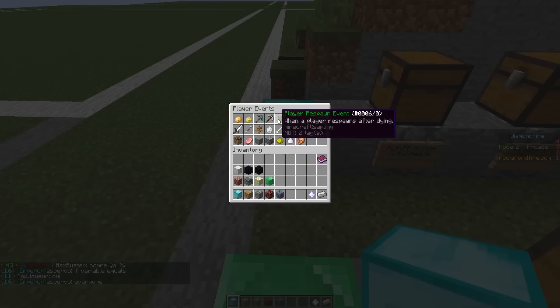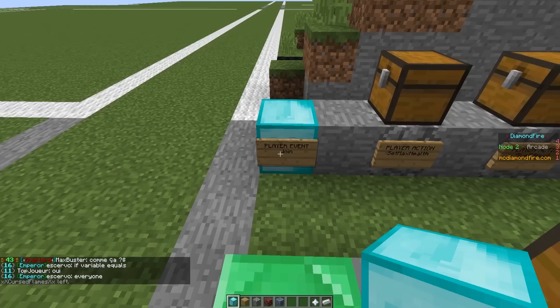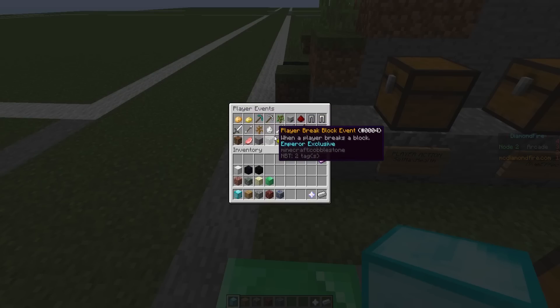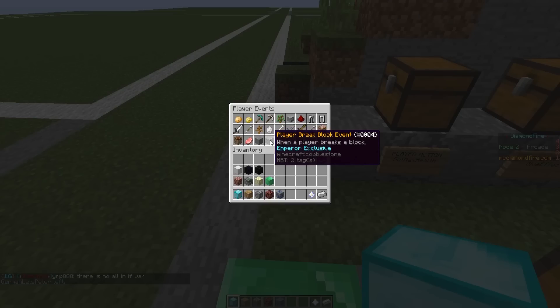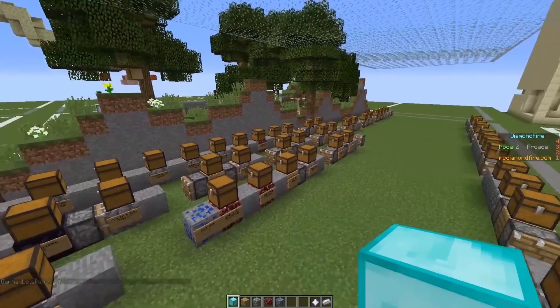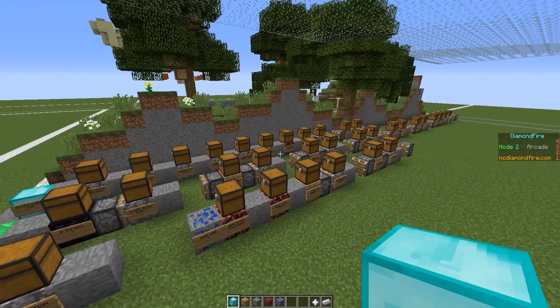Now I want to go into code mode to show you guys how you can code stuff here. This video is not a tutorial on how to use this — I will leave a card appearing on the screen where I made a proper tutorial. But basically you have these blocks here: game actions, player actions. They are like command blocks where you right-click the sign and the commands are already written inside, so you don't have to write the commands yourself.